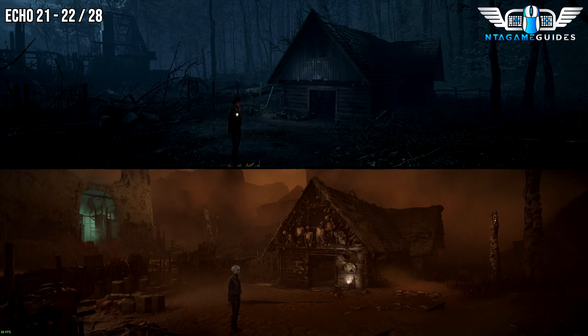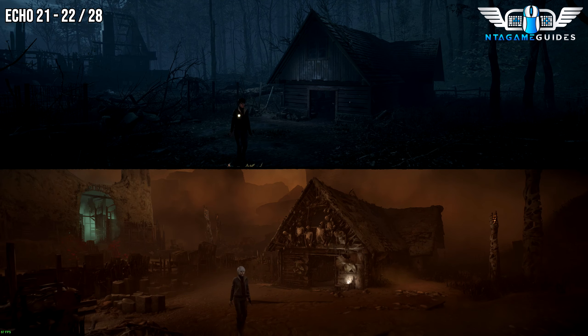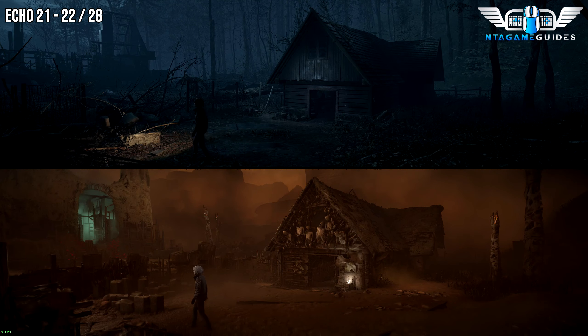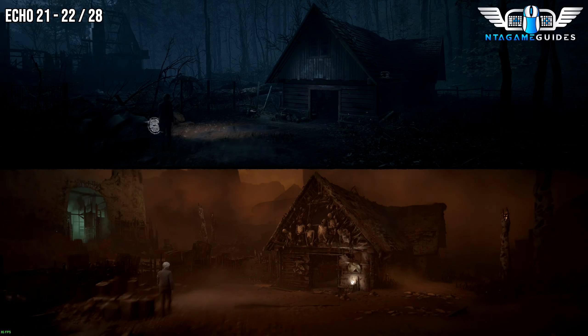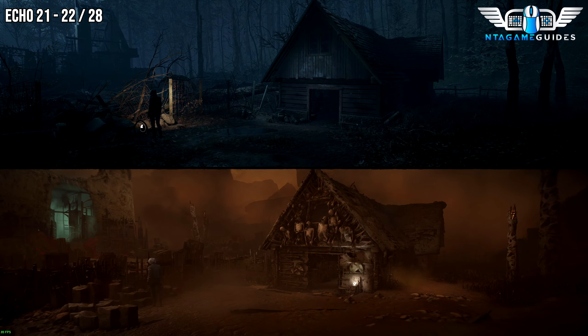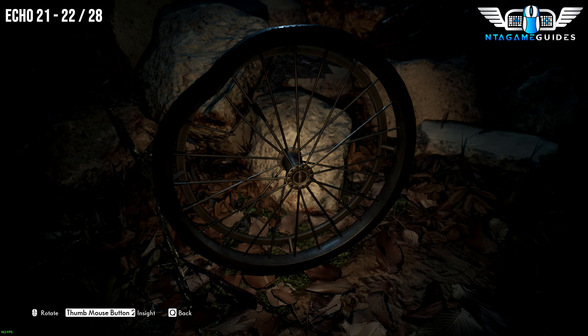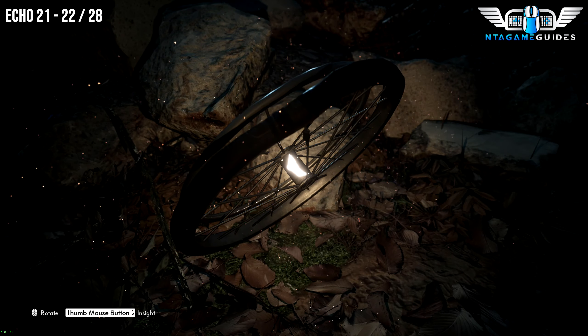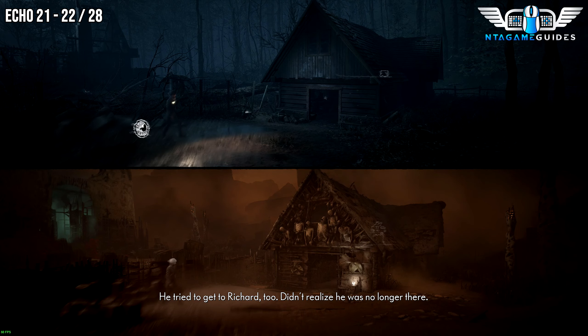Eventually along your adventure, you will get to a part where you go into split mode again. When you get to this shed, on the left side there will be two Echoes to find. One is located right here — this will be the Will. The next one will be the cigarettes.